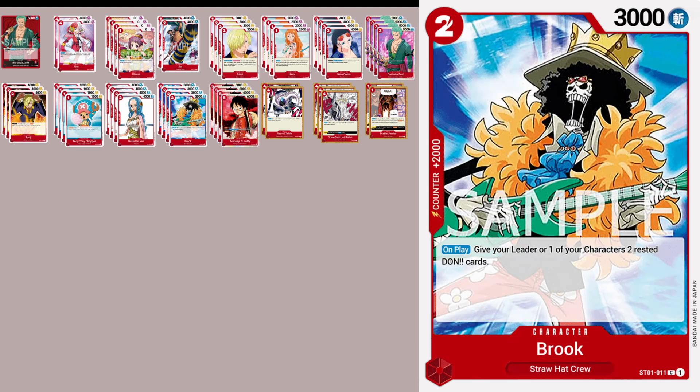We also added 4 starter deck Brooks. We want more 2k counters in this deck. Saving a Zoro or Robin for just one more turn can make all the difference. He also basically pays for himself if you need to deploy him, since he can give the 2 dawn he costs to play to another character. Then he just needs 1 dawn the following turn with Zoro's leader ability to reach 5k to attack enemy leaders.